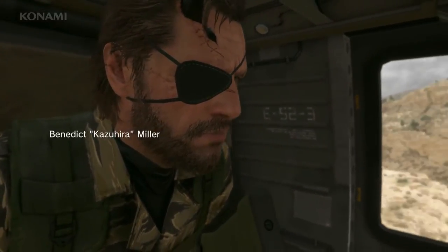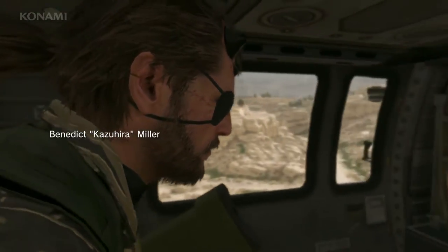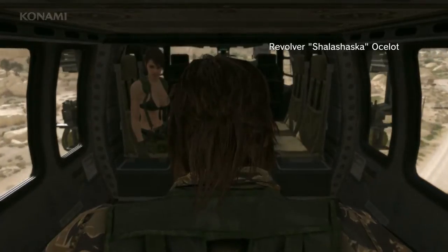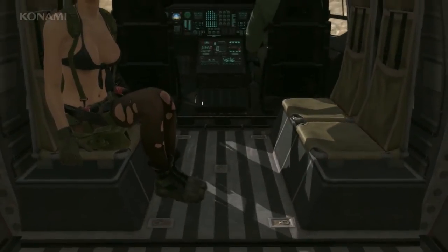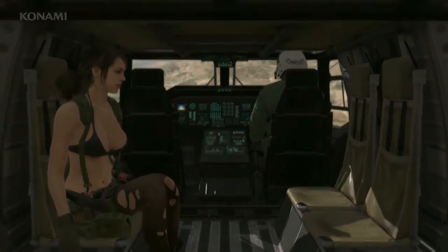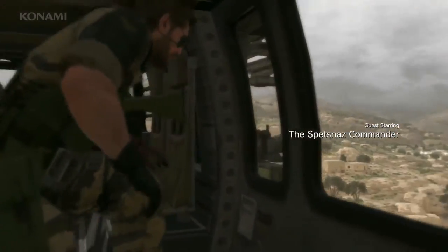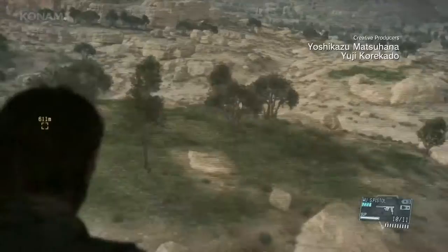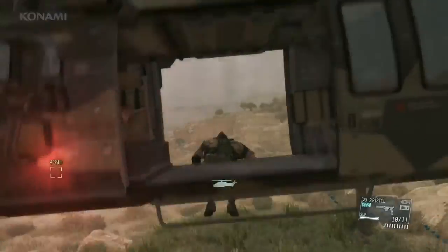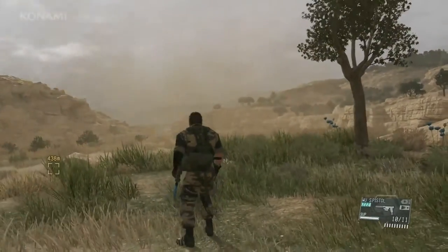Your target is a Spetsnaz detachment commander — your orders are to take him out. With skills like his it'd be a shame to waste him, and I'll leave the method up to you. Boss, make your way to Deshago Calais and eliminate the target. Here we are in the airspace above Afghanistan once again, fast-forwarding things a little for the sake of time. Be careful down there, boss!